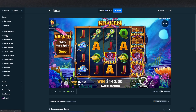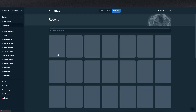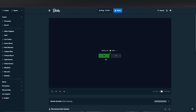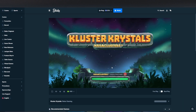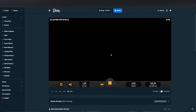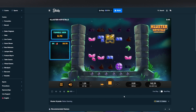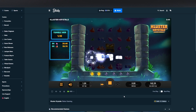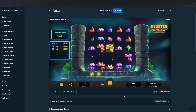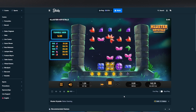The next one is Cluster Crystals — actually a personal favorite of mine. We got this bonus really fast, which is great because it can take quite a long time to hit this. I've done 150 spins many times on this game and never saw it. We got really lucky on this bonus — I think this was actually our 3rd or 4th spin.